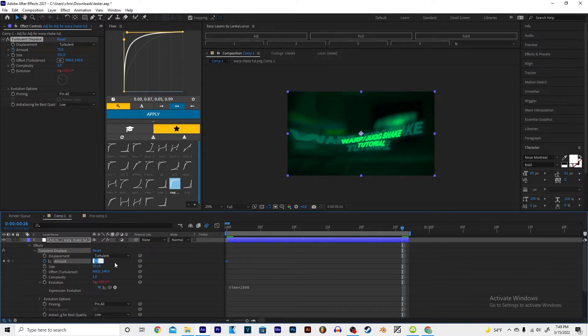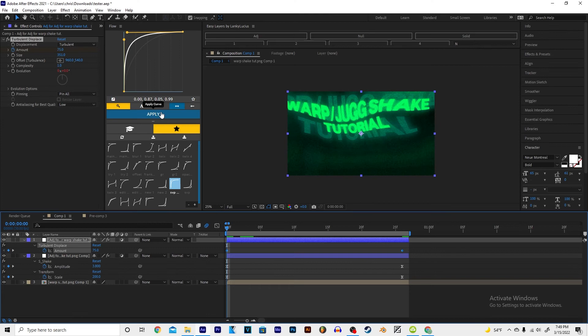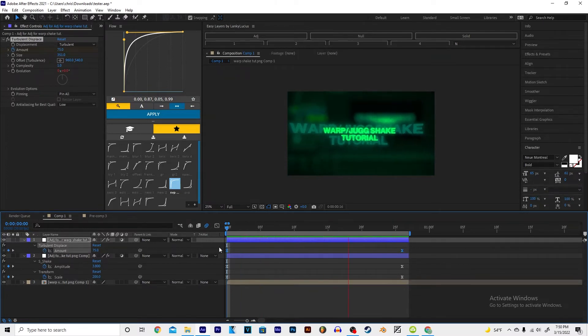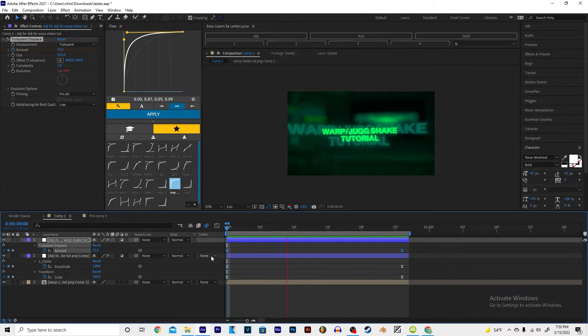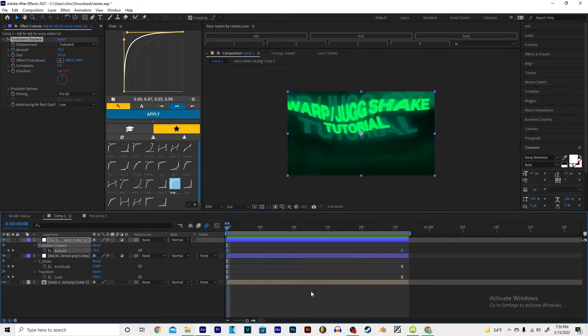Go all the way to the end, press O, and make the amount zero. Copy the value and paste it. That's how I do my Terminal Displace. I got a few more left, so let's go to the next one — Wave Warp.